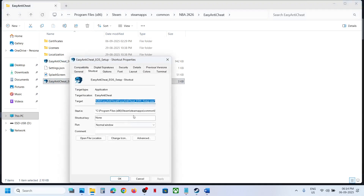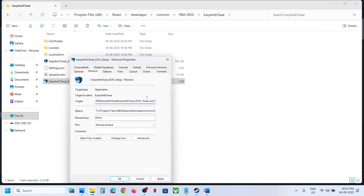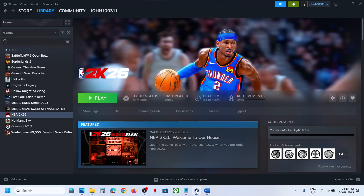Once the shortcut is created, right-click it, go to Properties, and find the Target field. After the closing inverted comma, add one space and type: install prod-fn. Then click Apply, click OK, then right-click the shortcut and Run as Administrator, click Yes to allow, and relaunch the game.